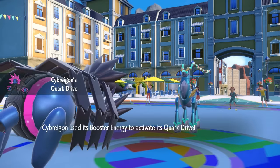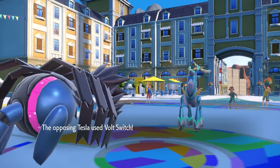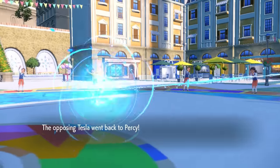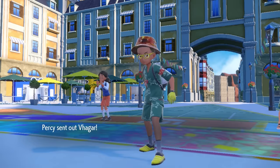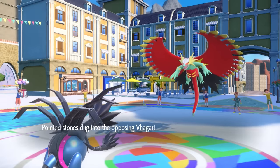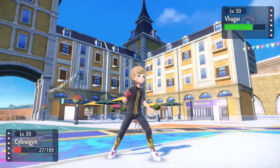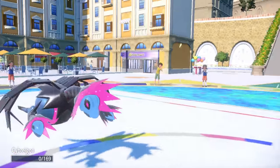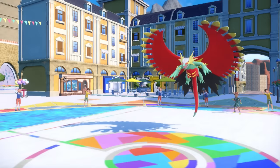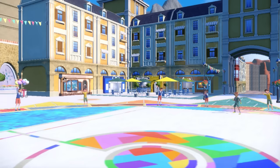Robot Cyber Hydreigon comes in, I get my Booster Energy which makes me fast — a little built-in Choice Scarf action. But they go for the Volt Switch, making a nice pivot play and doing a bunch of damage. Now I have to deal with Roaring Moon again. I know I'm faster with the plus one speed from Booster Energy, so I go for Hurricane, but it turns out they're Choice Scarfed and get the U-Turn off first — at least that reveals they're Scarfed.